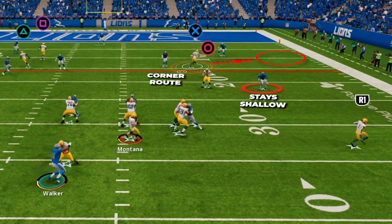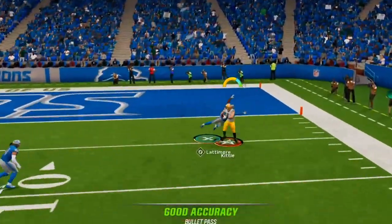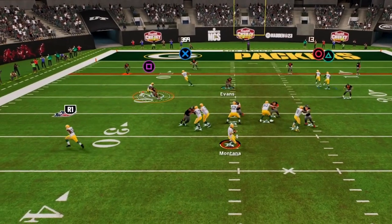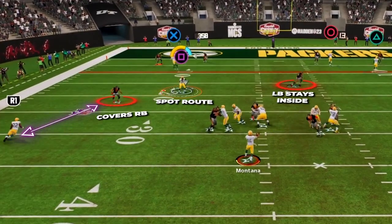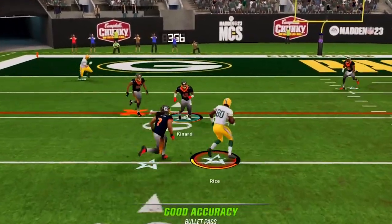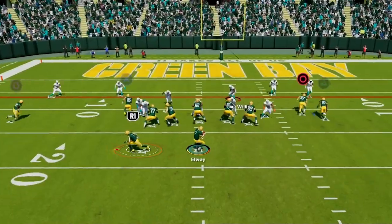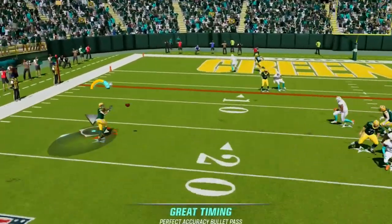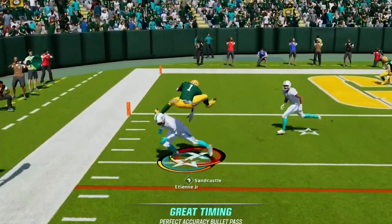The first place we want to look is the short side triangle read, focusing on the flat defender. If he bites down on the spot route or the running back in the flat, we can fire in the corner out along the sideline once he clears the deep third defender. If the flat bites down on the running back and the corner route is covered by the deep blue defender, look to the spot route — if the linebacker stays pinned inside, drop it down to the spot route. If the spot is taken away and the flat is getting under the corner, check it down to the running back in the flat.